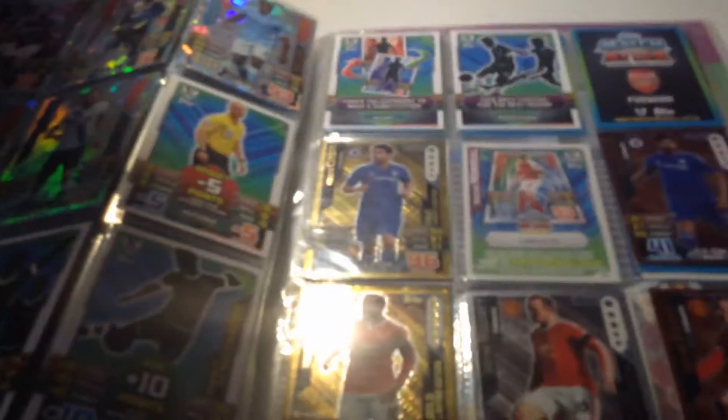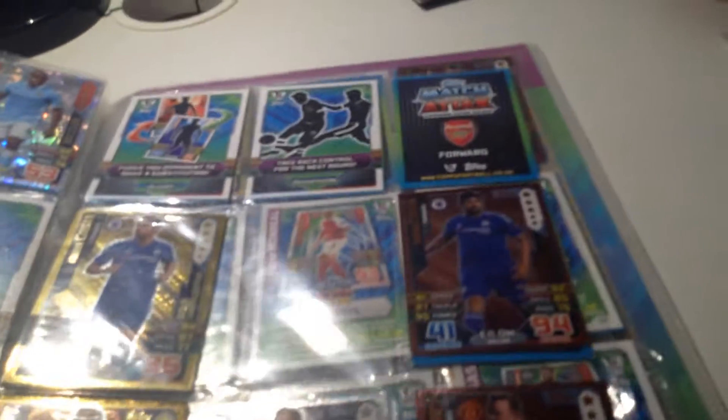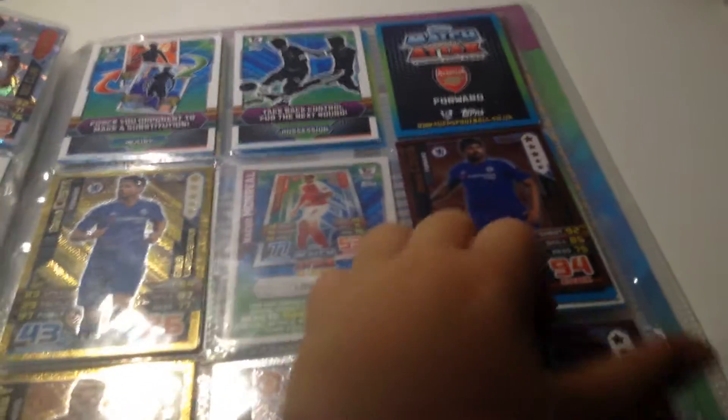Got them all. Now we have Deals, then we have 100 Clubs, Tactic Cards, and then Limited Editions, and then just QR codes.